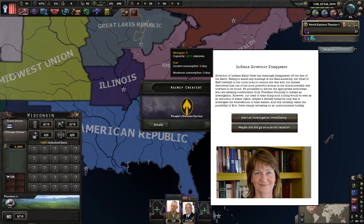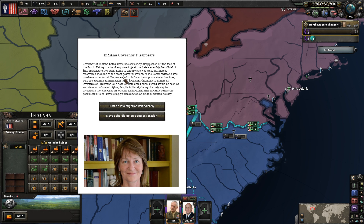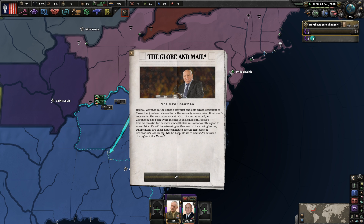Governor Kathy Davis of Indiana seems to have disappeared off the face of the earth, failing to attend any meetings at the state assembly. Her chief of staff went to her home but found she was nowhere to be found. President Chomsky has been asked to initiate an investigation, though doing so would be seen as intrusive to states' rights. I think it makes sense to start an investigation.